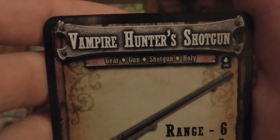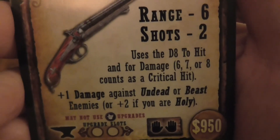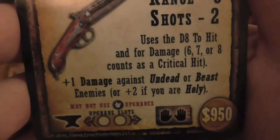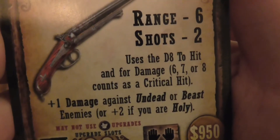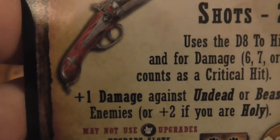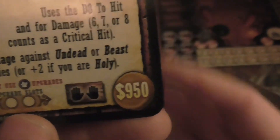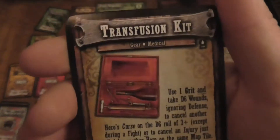A Vampire Hunter's Shotgun: range 6, 2 shots, use a D8 to hit and for damage — 6, 7, or 8 count as critical hits. Plus 1 damage against undead or beasts, so werewolves again. Plus 2 if you are holy. So a shotgun preacher comes to mind. May not use darkstone upgrades. Is one anvil, has two upgrade slots, is two-handed, and costs $950.